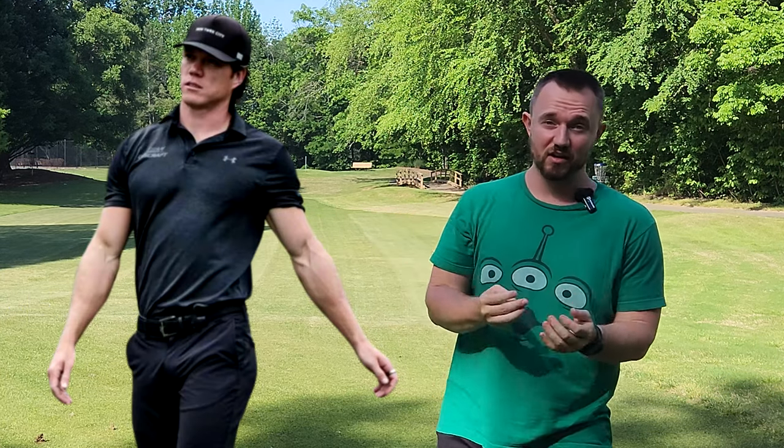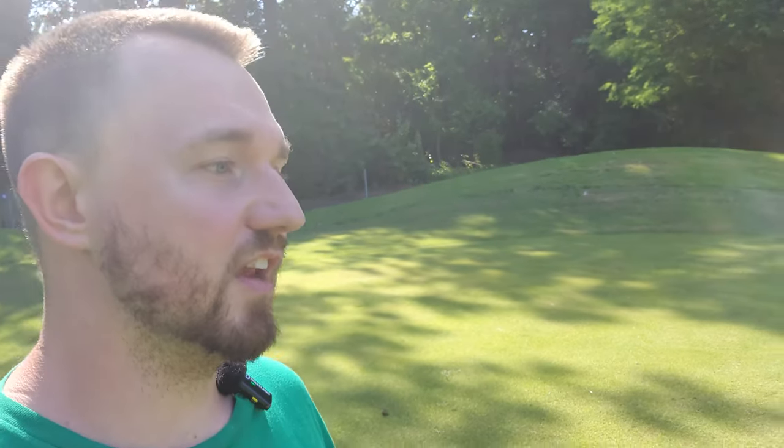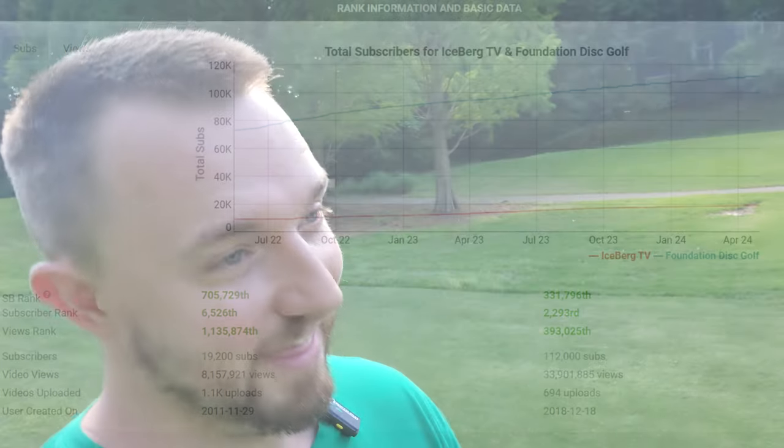The Zinger actually has some shocking stability to it, and although I am slightly disappointed that it beat out the Zinger in the voting, I do think there was a little corruption in the voting. I think Foundation Disc Golf was unnecessarily pushing the Zanger so hard that it actually wound up winning. Aside from me, there weren't really many other people consistently advocating for the Zinger — kind of a David versus Goliath situation with little old Iceberg TV rooting for one and goliath Foundation Disc Golf rooting for the other.